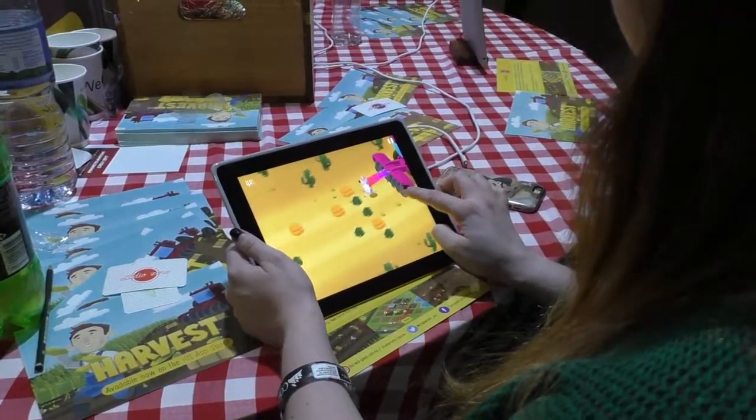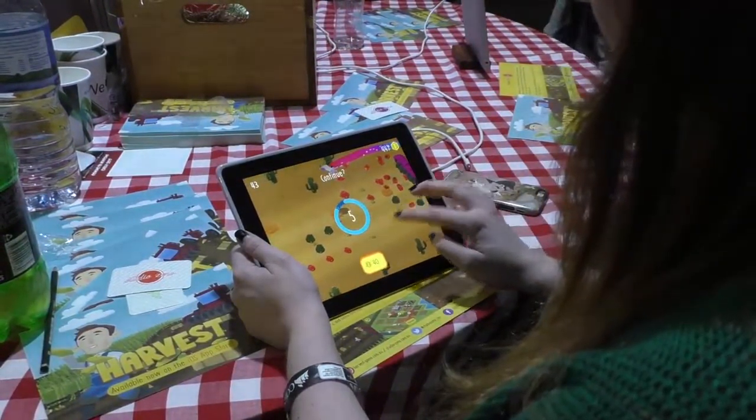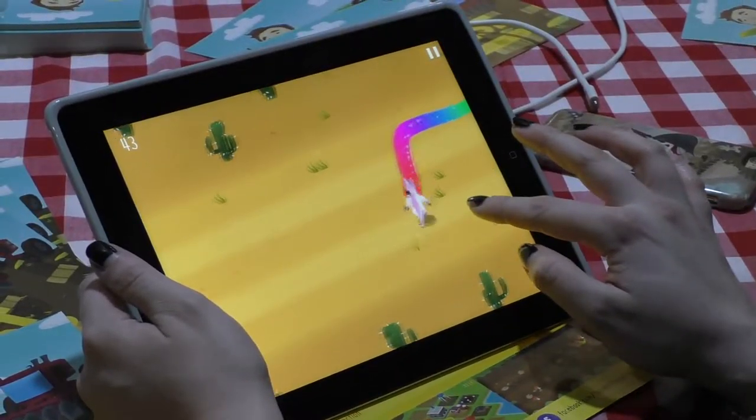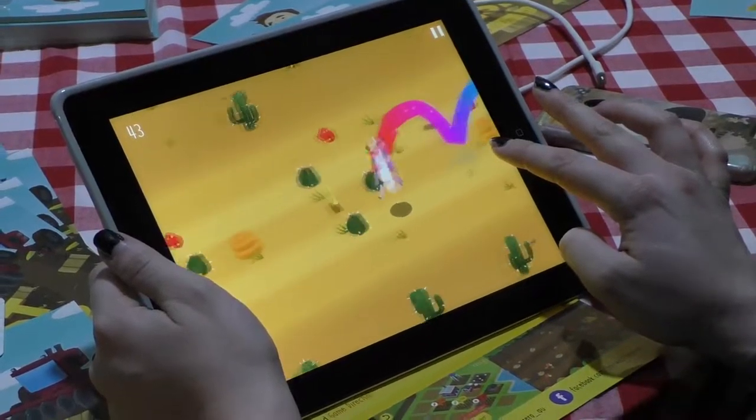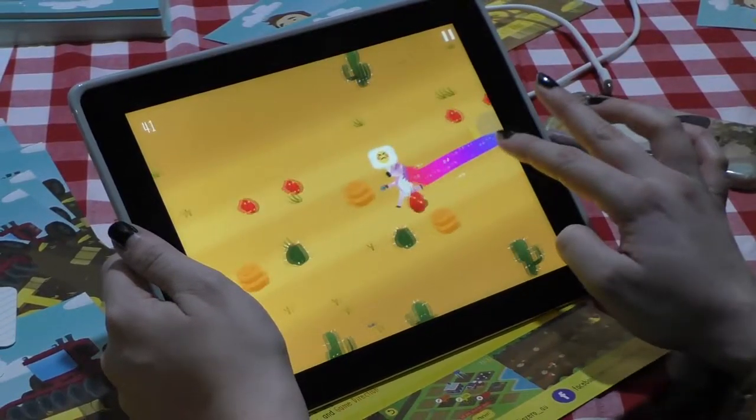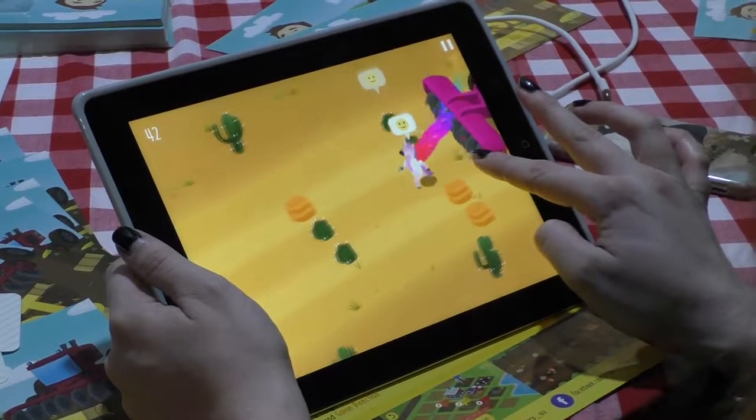One of the other things about Harvest is that I'm really big on accessibility options. We have multiple control schemes, colour blind options, and you can even change the direction the game runs. I really find that mobile games don't have enough of that stuff, so I'm a big advocate of having options in your games, especially for people who might have a disability that prevents them from being able to use the touch controls properly.